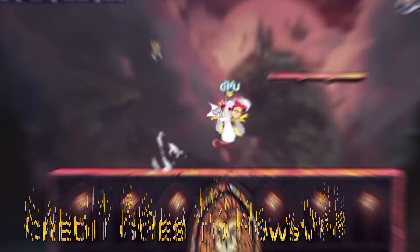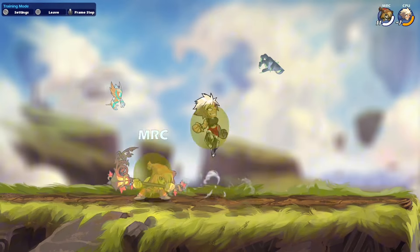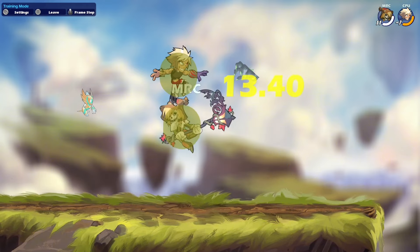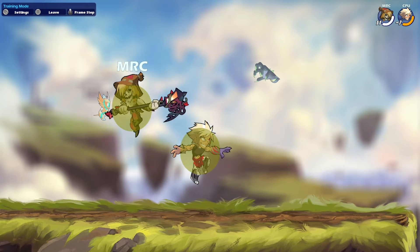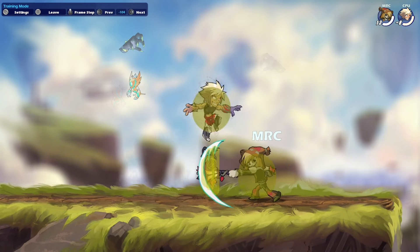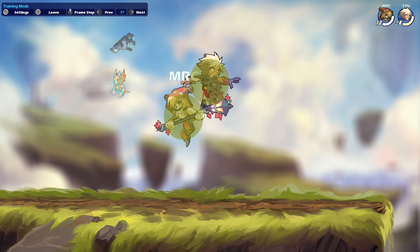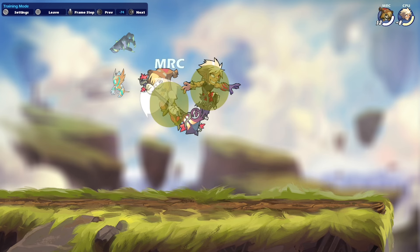I got it kind of right here. Basically what you have to do is hit a grounded light attack and then do a chase dodge, then let the chase dodge in, and then go for an aerial and hit another chase dodge, because then you can get this weird little scenario.